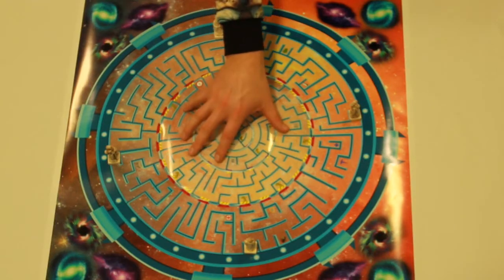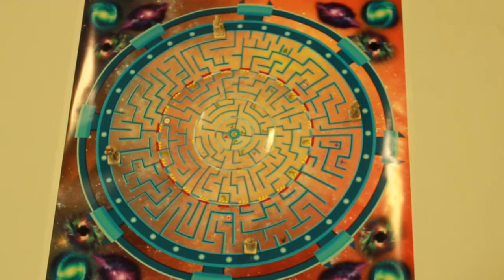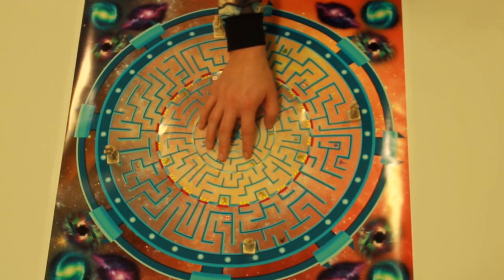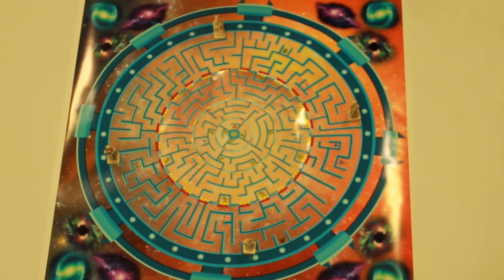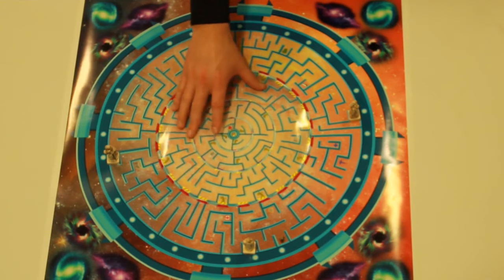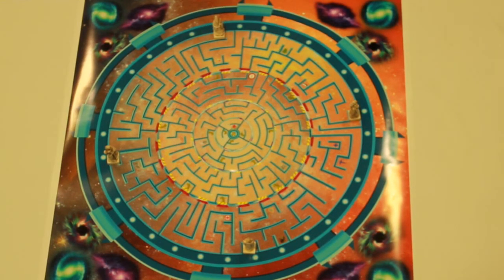For example, if a hero plays a yellow left three card, the yellow board will shift three positions left. If the hero played a right blue one card, the blue board would shift one position right. These play cards are what enable a hero to reach the bridge of the ship, and also help or hinder an opponent's quest to the bridge as well.